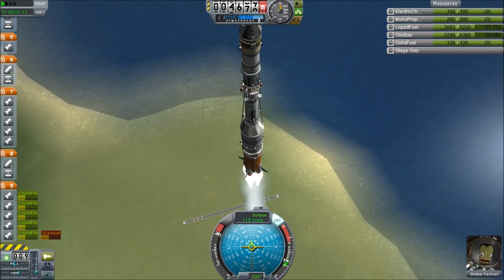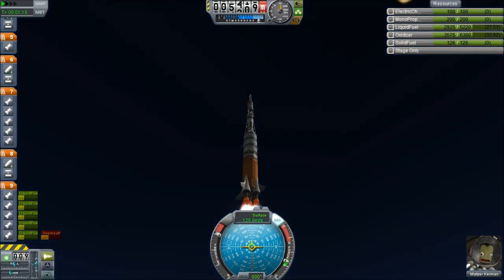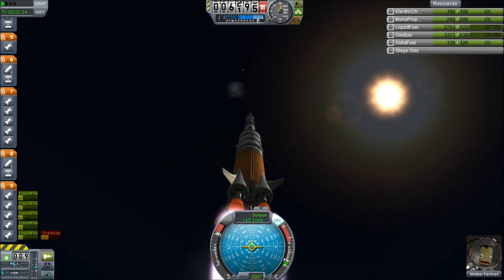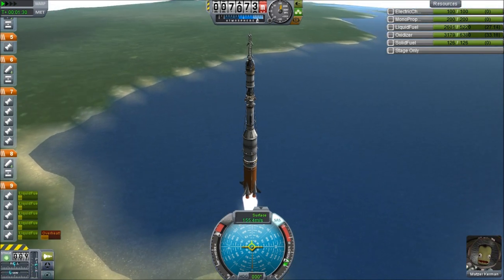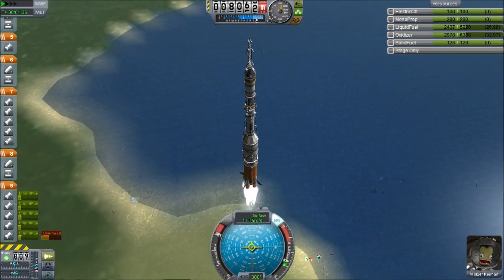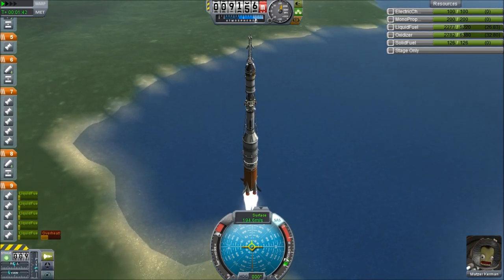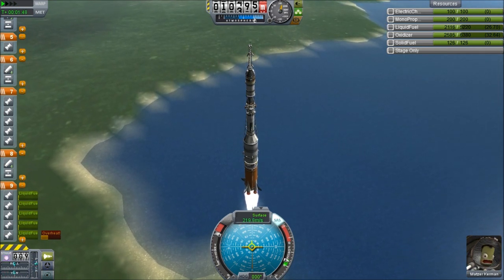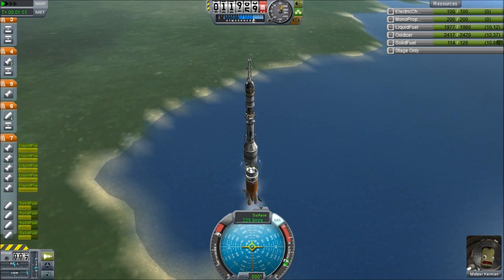The ship looks so good. The profile of it is brilliant, and how he's done the engines with these fuselages leading inwards - I didn't even know you could do that, let alone how good it would work. It actually is extremely good. It's a very minimalistic design and it works beautifully. The first ascent stage has nearly run out, so in three, two, one - cut out, detach, and burn.